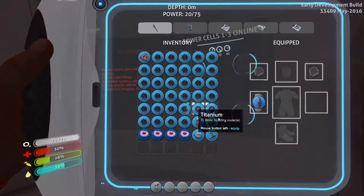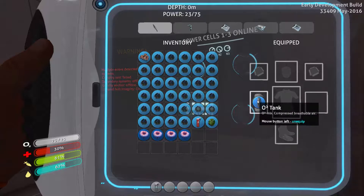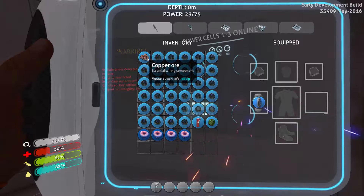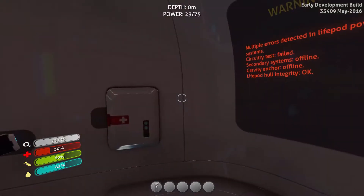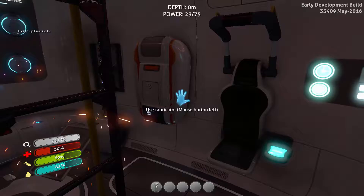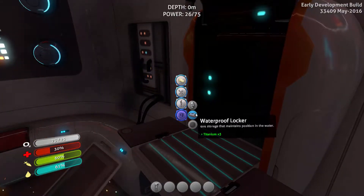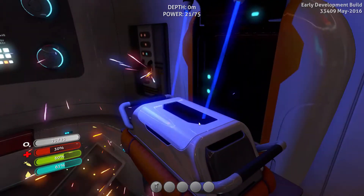Oh, we got a shit ton of titanium. Alright, let's eat this and let's eat that. So we can breathe longer underwater. We gotta do something with all this titanium. Can we put it somewhere? Let's take this. Do we have anything to put this in? We can make something I guess — waterproof locker. Let's make one of those.